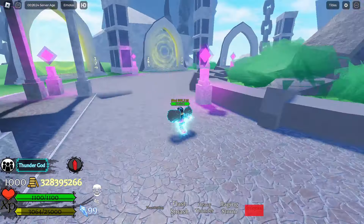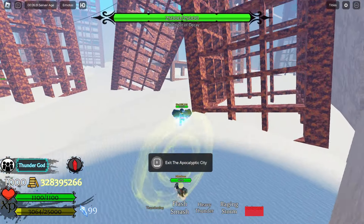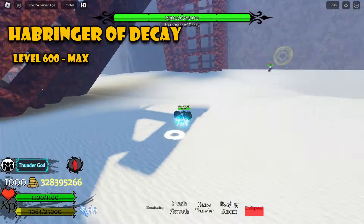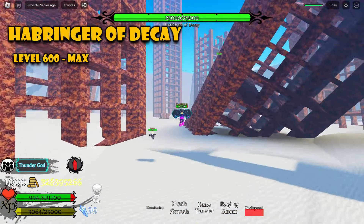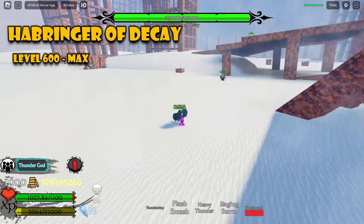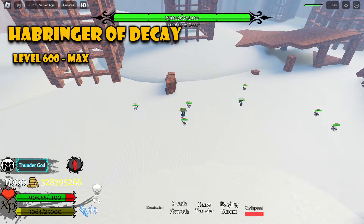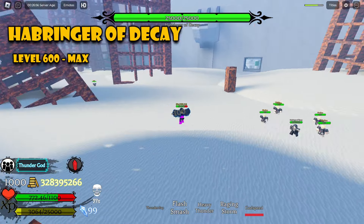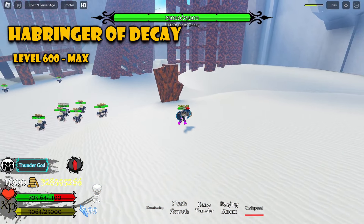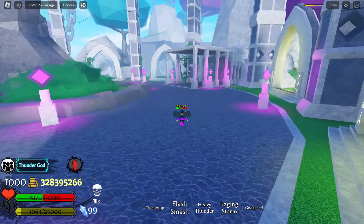The next boss is still on the sky island: the Harbinger of Decay in the Apocalyptic City. Step here and go back to the wall to avoid the damage from the sun storm. Don't go close to him — he will grab you and one-shot you. It's purely a skill check on positioning. He has 25K HP and is great for gold and XP.